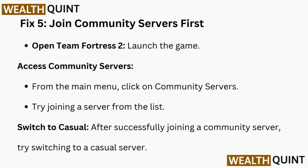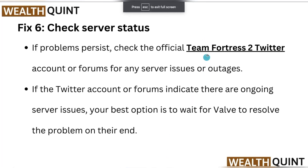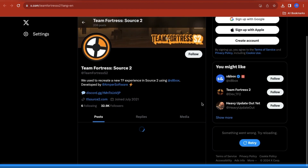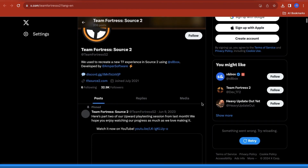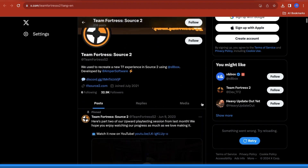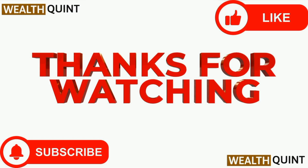After successfully joining a community server, try switching to a casual server. Fix 6 is to check server status. If the problem persists, check the official Team Fortress 2 Twitter account or forums for any server issues or outages. If there are ongoing server issues, your best option is to wait for Valve to resolve the problem on their end. Thanks for watching!